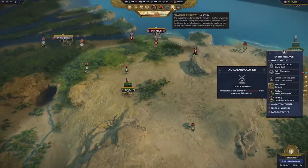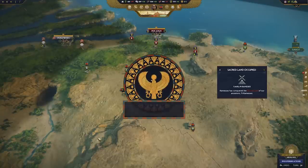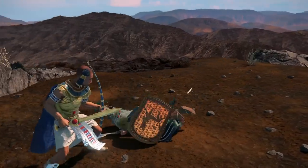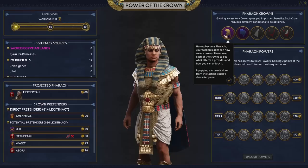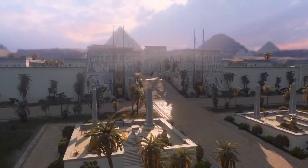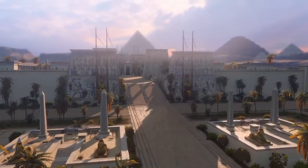This is done by accumulating first enough legitimacy, and then by challenging the pharaoh or the great king himself in a bloody civil war, where all factions will have to choose between defending the supreme leader in place or becoming a pretender themselves and trying to grab the throne. Legitimacy is the key resource that will allow you to start and win a civil war. It is a representation of how people measured the worthiness of a leader in that time, and what historians would call symbols of power and order. There are different sources of legitimacy, and each one will allow you to win the civil war using different strategies.